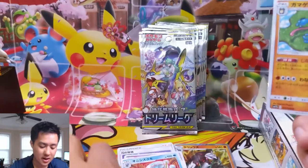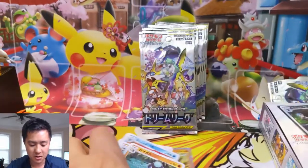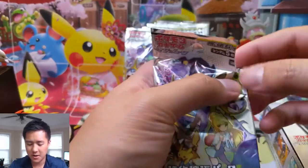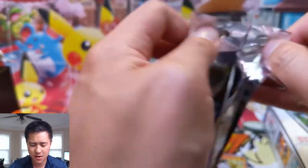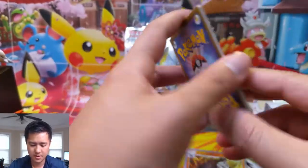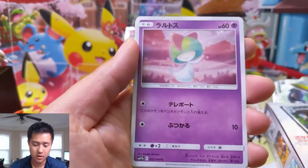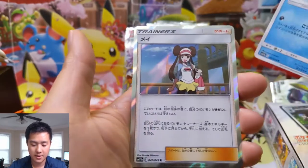It looks like a Toxicroak evolution but nope, that's definitely not Toxicroak. So far we got two big hits — hoping that's not our only Character Rare. Oh, that's a pretty cool-looking right — Gloom, another alternate art, Sneasel.